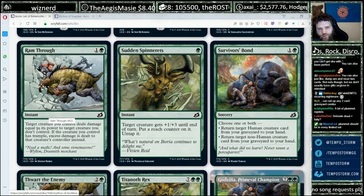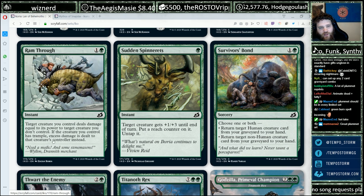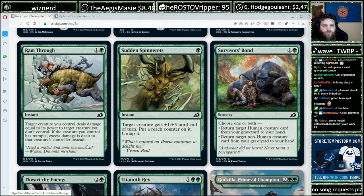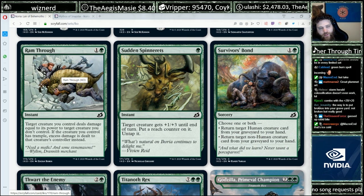Ram Through — one and a green instant. Target creature you control deals damage equal to its power to target creature you don't control. The creature you control has trample — excess damage is dealt to that creature's controller. That's kind of sweet. I think this is a reasonably high pick once you're in green. Not a bad card at all — you don't need tramplers for it to be good, but sometimes you're just going to have a filthy turn.